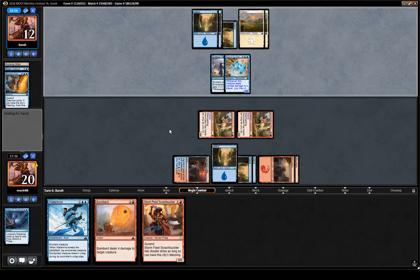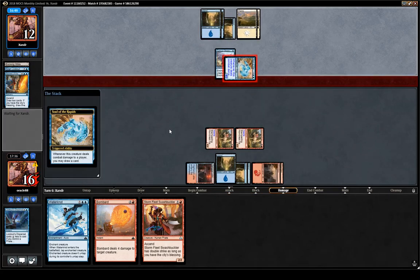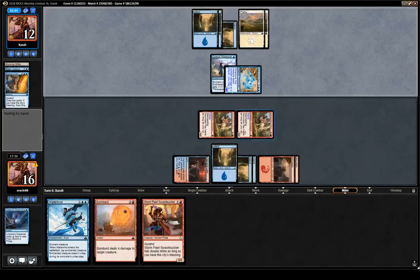Blockers are not going to match up well against our Horncrest — even something like Deadeye Rig-Hauler bouncing a creature is not that good when we have haste. But if they can deal with these or slow us down, yeah they'll win eventually. A creature is not very good, a bounce spell is not very good, so they mostly need Luminous Bonds, Water Knot, or Pious Interdiction. Maybe we can hope they don't have it.